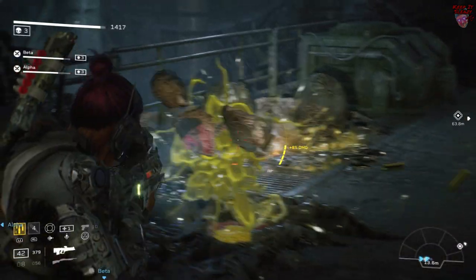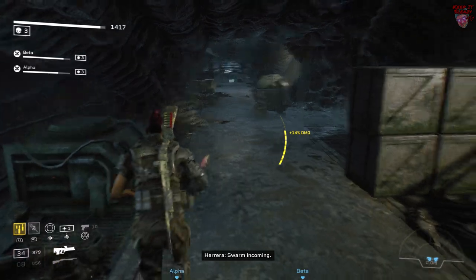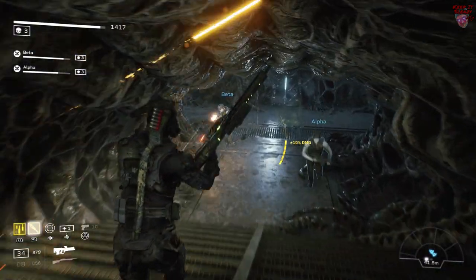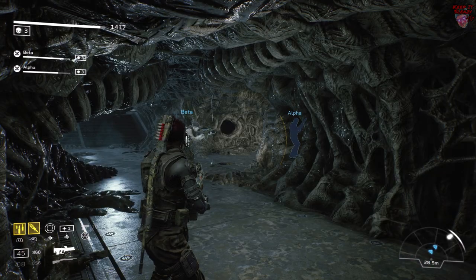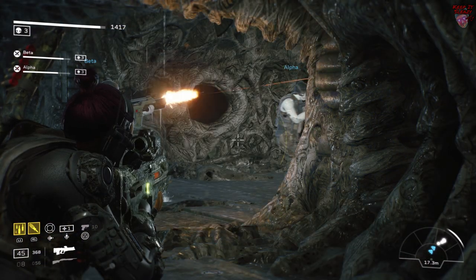For this next fight it's really important you do two things: clear out some of the eggs and have one member of your team keeping this back door to the left open. That way whenever the fight starts you can have a whole corridor to deal with all the Xenos.